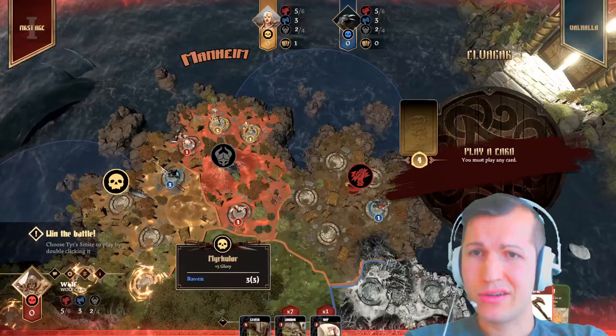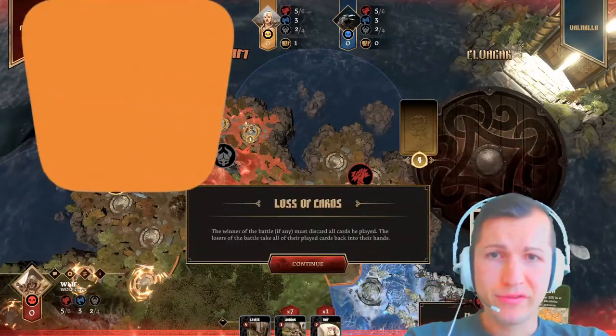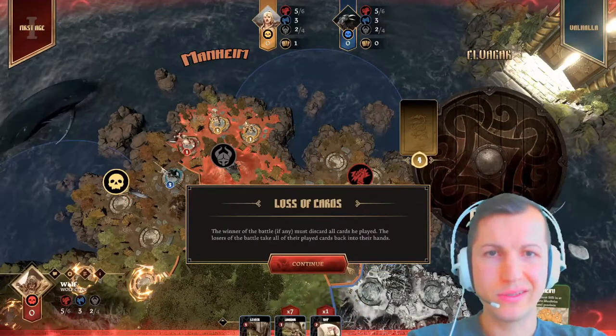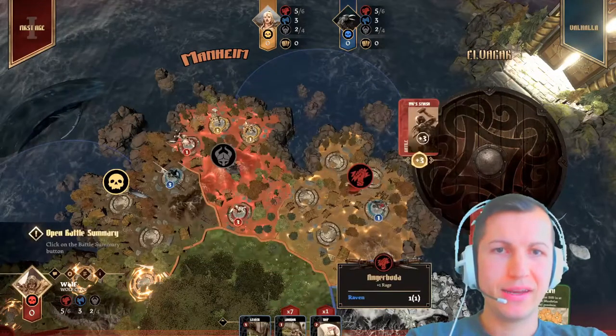Win the battle — choose a card to play by double-clicking it. Loss of cards — sorry for my bad English. The winner of the battle, if any, must discard all the cards they have played. Alrighty then, Jesus. It's a lot of reading up in this.